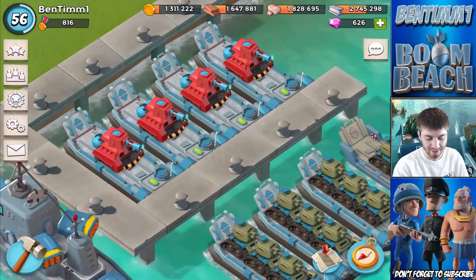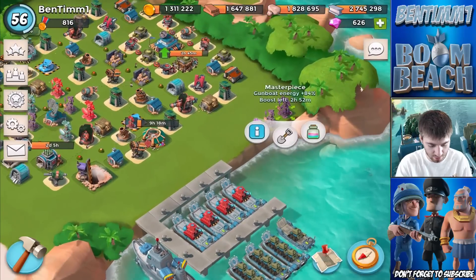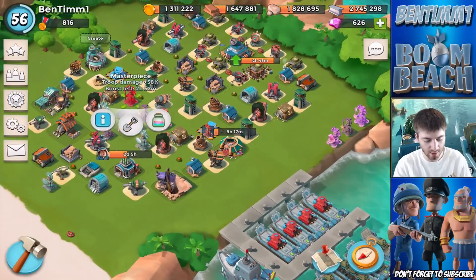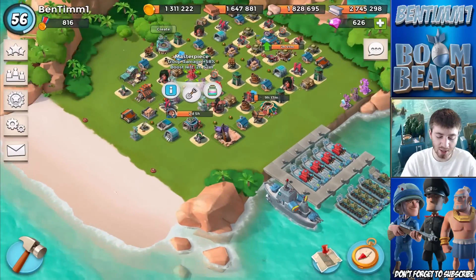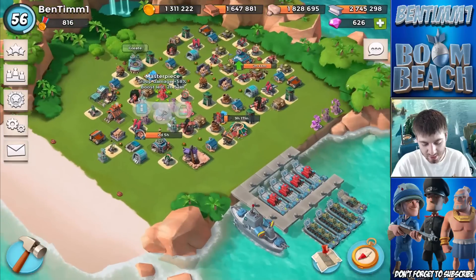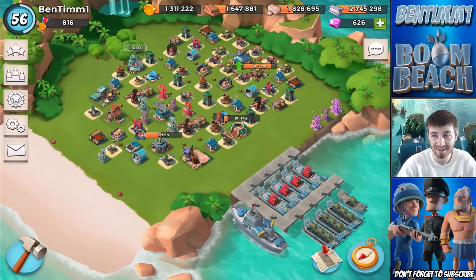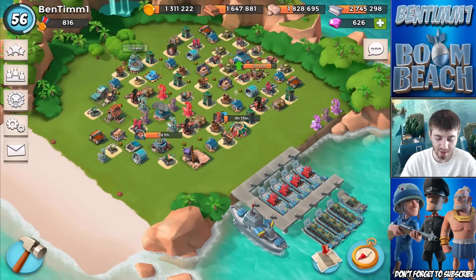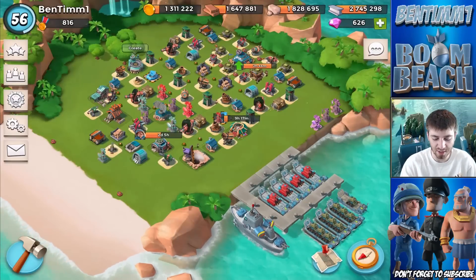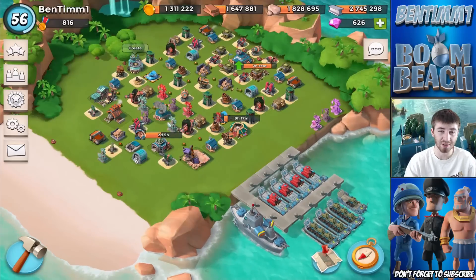Today we're going to be using the scorcher tanks once again - four boats of scorchers, four boats of tanks. We got a pretty big boost: GBE, power stone chance, health, and damage. Since I used these yesterday, I'm going to switch it up a little bit and challenge myself - I'm going to do attacks where I cannot use barrage. This is going to hurt because without barrage it's hard to take out those key defensive buildings like boom cannons, shock launchers, and shock blasters.